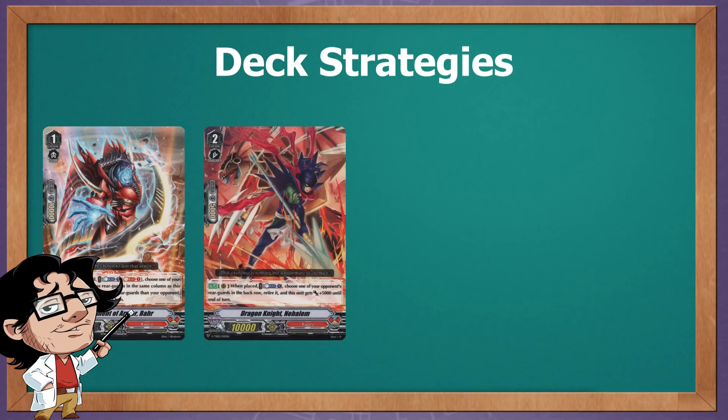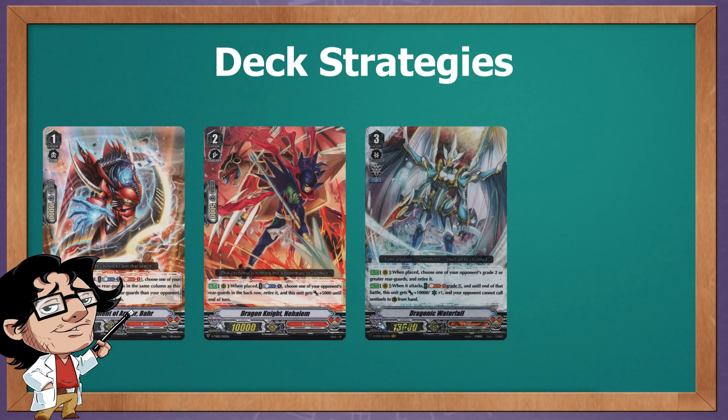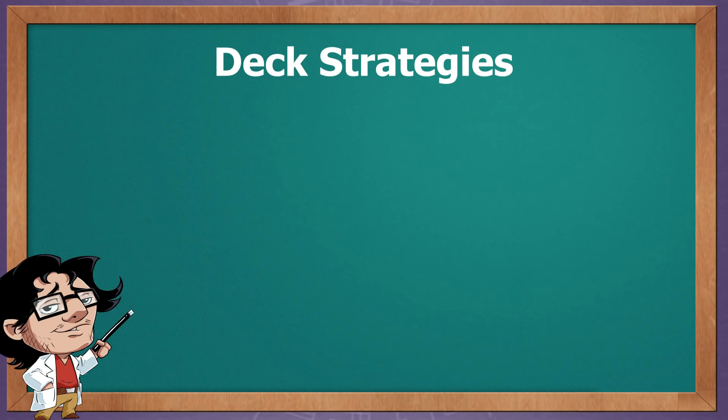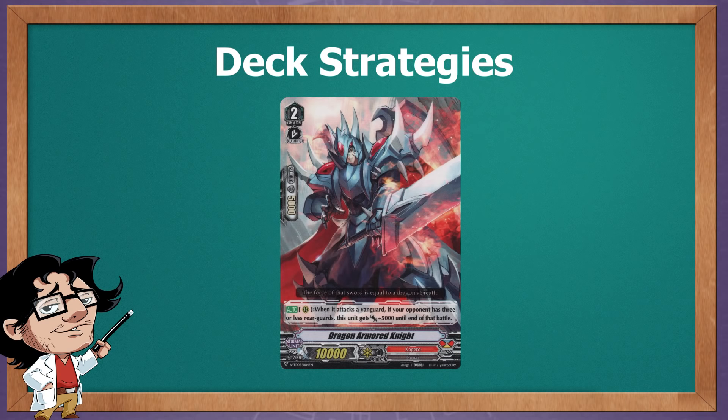Waterfall's soul cost won't be an issue as it fixes itself by re-riding, but it won't be any good as your first ride target — that's why we play Overlord. With all these skills we have many different retire options: Bar removes a Grade 2 or lower in the same column, Nahalem snipes a back row unit, Waterfall retires a Grade 2 or higher, and Berserk Dragon is the most versatile as it can retire anything. All these cards share one thing: their skill only works when placed, so if you call one without a valid target you're essentially playing a vanilla card — though that's okay, as you still need to put out pressure beyond just your vanguard.